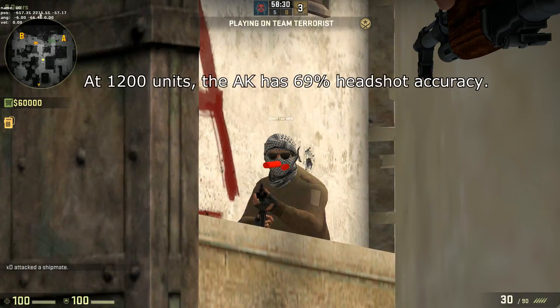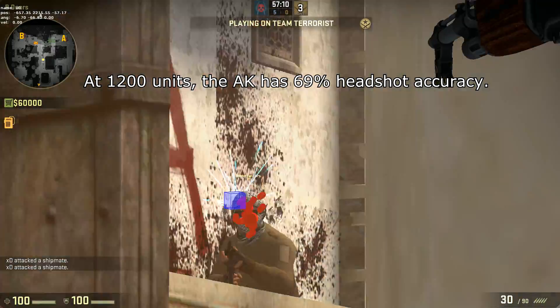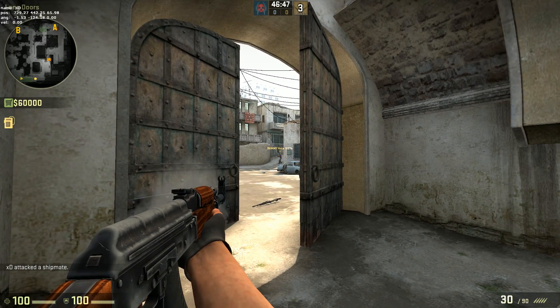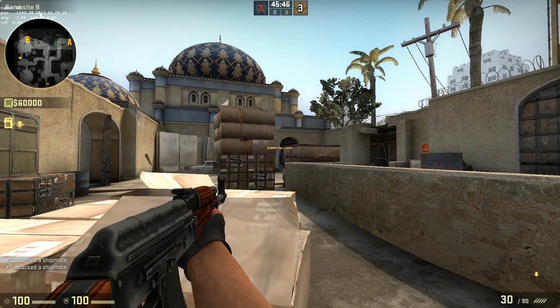At 1200 units, the distance from cat to the corner of CT mid, the AK-47 has a 69% headshot accuracy and the M4 has a 90% headshot accuracy. Already, the AK is becoming pretty unreliable.